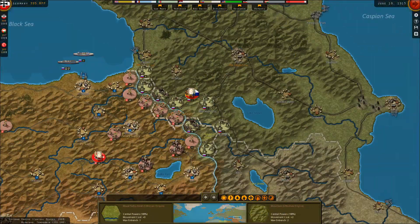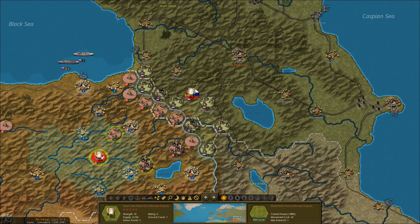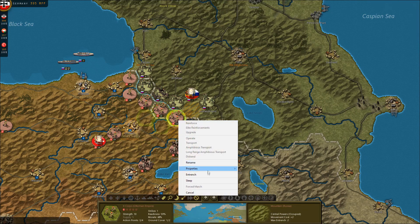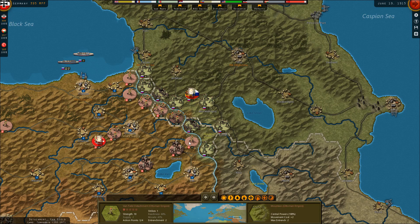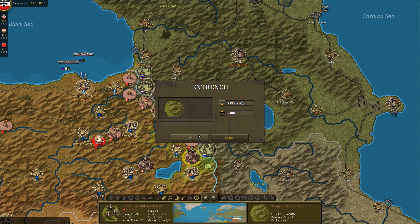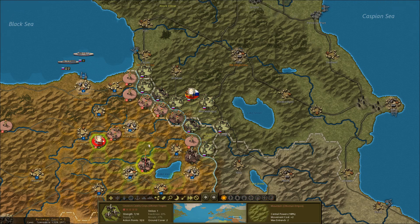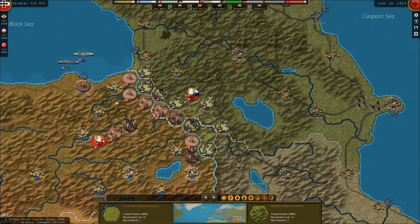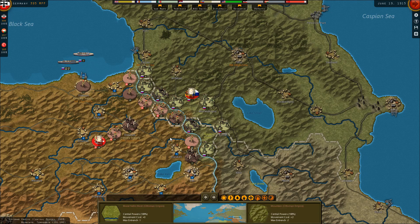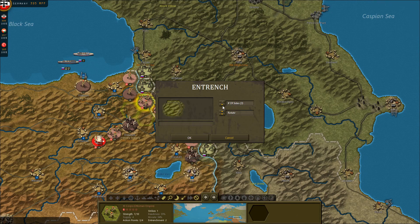The Ottoman front, meanwhile — trying to get our headquarters unit forward is a little bit difficult. Trench these guys on three sides. Maybe it is better to have a shorter entrenchment — I would imagine it shortens your front and makes you more deadly, and makes you more concentrated.